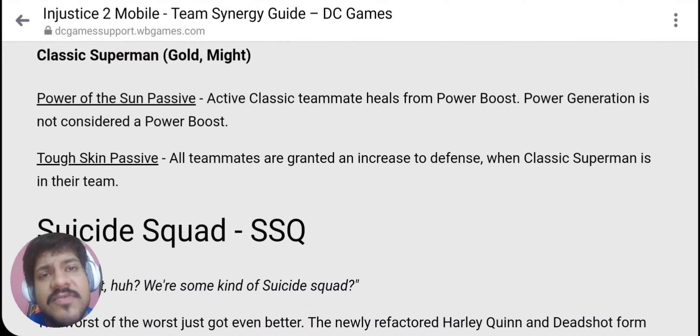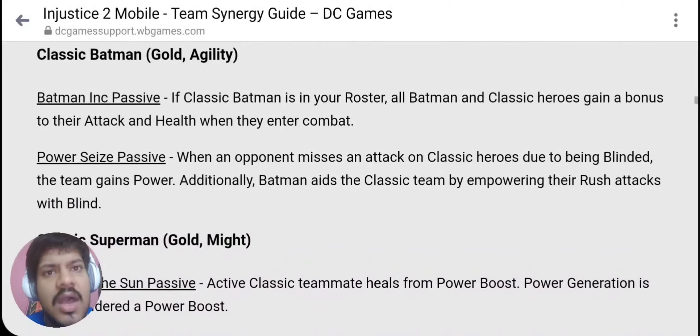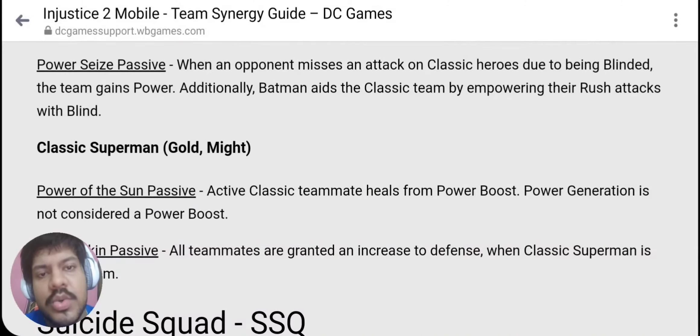Power of Sun passive is for Classic Superman. Active teammate heals from power boost — power generation is not considered a power boost. Heroes gaining power when opponents miss due to being blinded means you get both health and power because your opponents are missing because they're blinded. This is how the entire thing works, and it's going to be an OP setup — it's going to be tough to kill this team in arena as well as in raids.